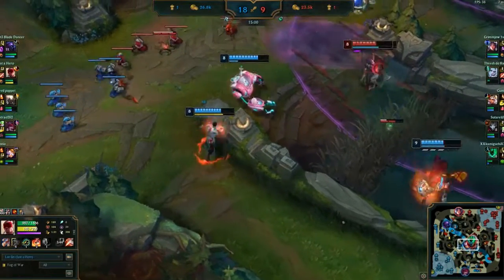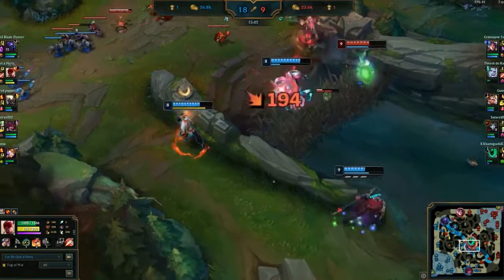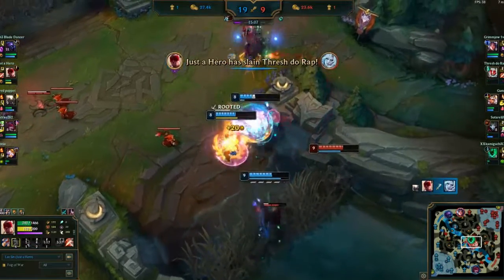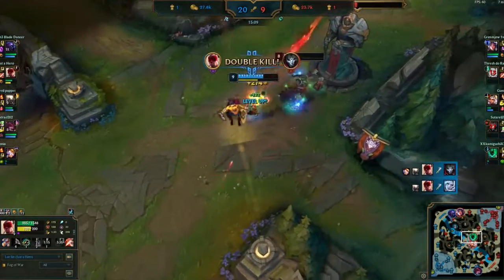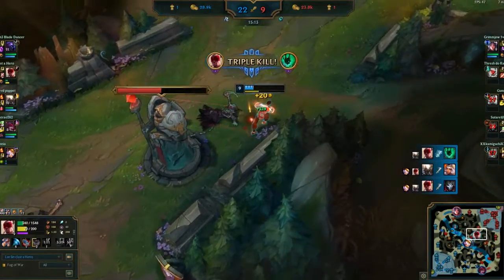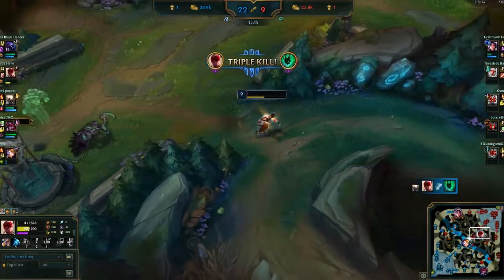And finally, your ultimate, Dragon's Rage, is a powerful round kick that launches your target back. You can do a nice combo if your enemies are grouped together. It's the perfect skill to protect you or your carries from champions like Malphite, Darius, and Pantheon.